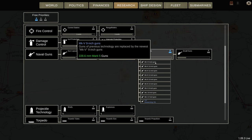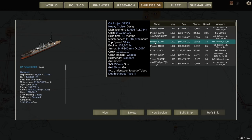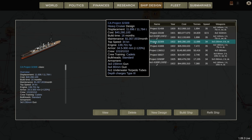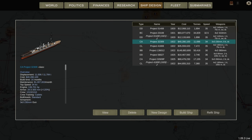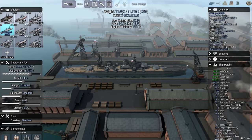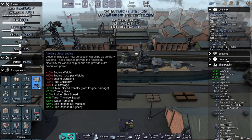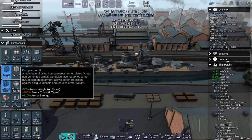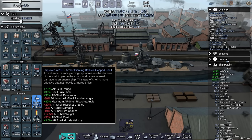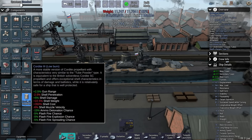I should probably expand the shipyard so we can get up to 92,000–93,000 tons. We just unlocked the Mark V 9-inch gun, which means it's also a good chance to have another look at the Project 32309. The 230mm guns here will go from Mark IV to Mark V — that's a worthwhile little upgrade. Going into refit mode, and yeah, these are now Mark V guns. We could improve their armour quality from Crook 3, or swap to Superior Chordite 3.